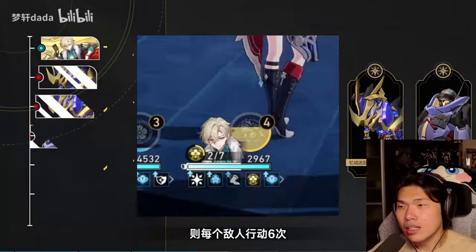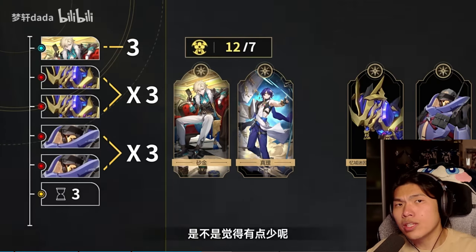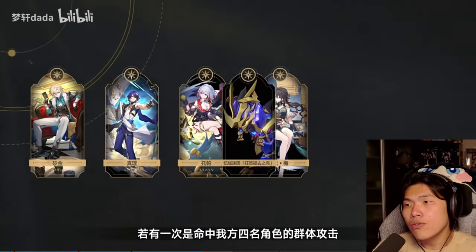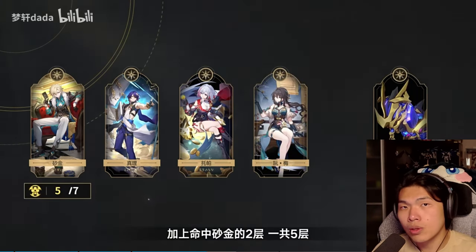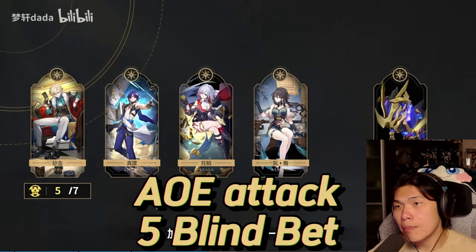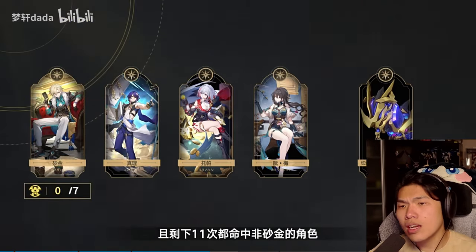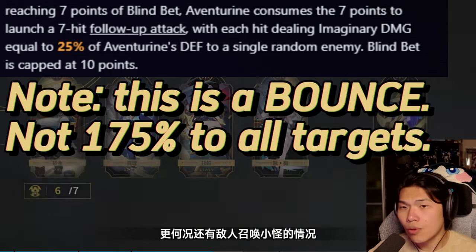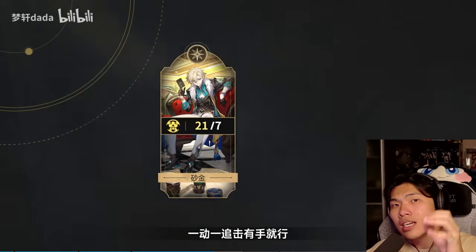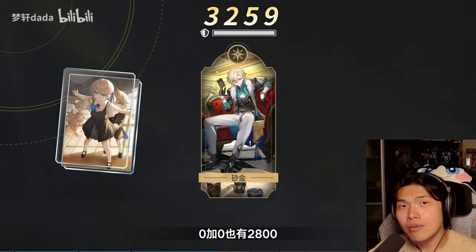Blind Bet stacks are also gained from getting hit, inclusive of the entire team and Aventurine himself — but Aventurine gains two stacks while the rest of the team gains one stack each. So if an AOE attack hits your entire team, such as Kafka's ultimate, Trailblaze's ultimate, or Yanqing's ultimate, he will gain five stacks of Blind Bet — three from three different allies and two from himself getting hit — which greatly improves his follow-up frequency. Each follow-up attack is 25% of the defense multiplier per hit, multiplied by seven, which is 175%, and this damage ramps up considerably over time.